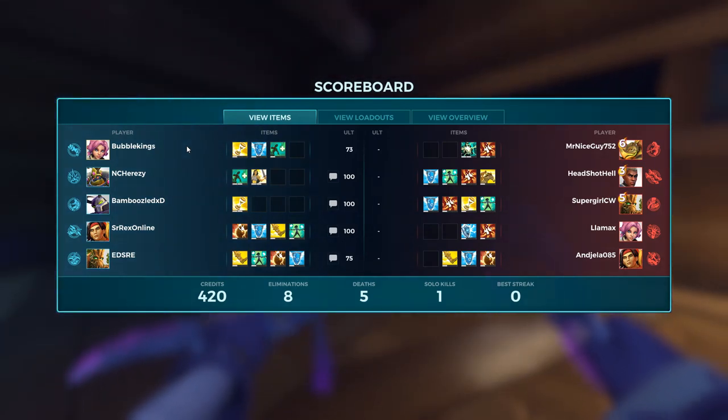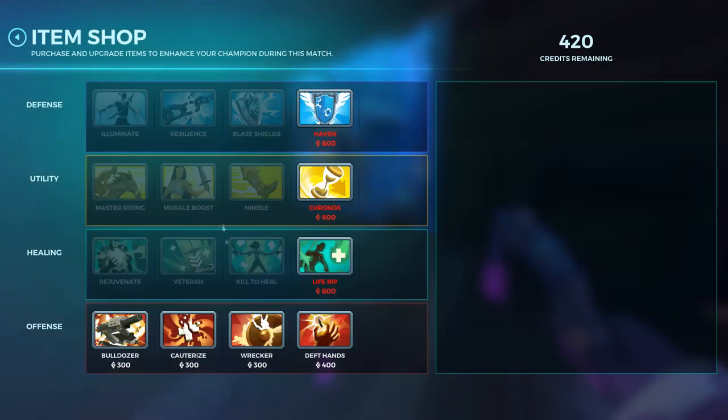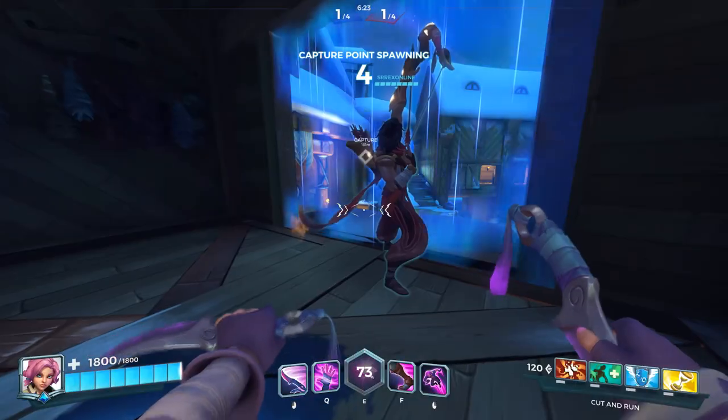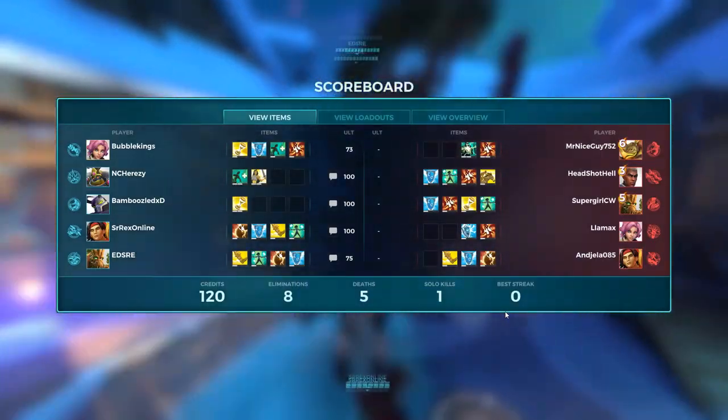It looks like our team is doing quite well — they have a lot of cards. We could pick up a card as well. Maybe Cauterize would be a good pickup here to try and stop some of the healing. We've got some Wreckers in here — we'll let them deal with the Makoa shield, and we'll try and stop some of the healing coming out.